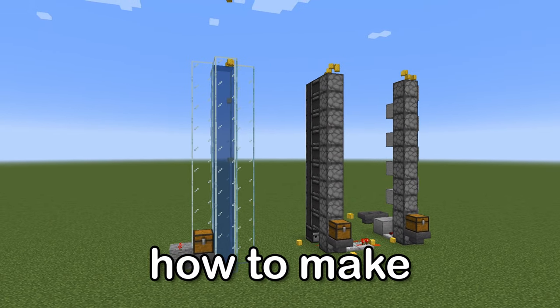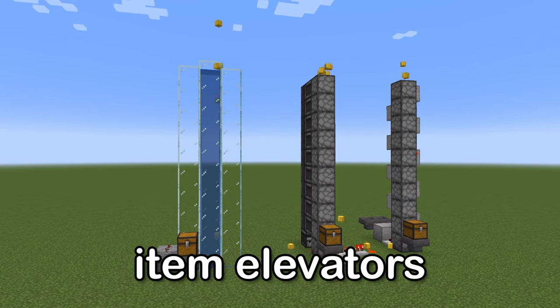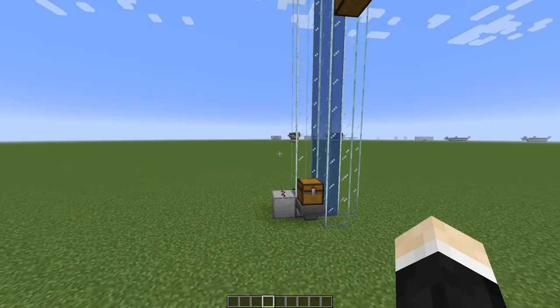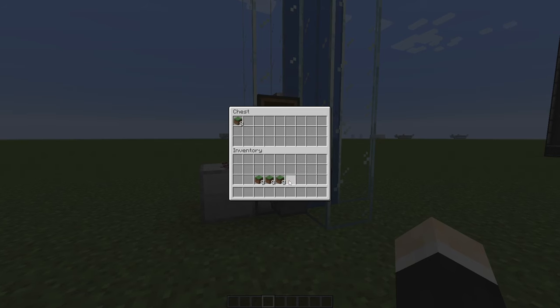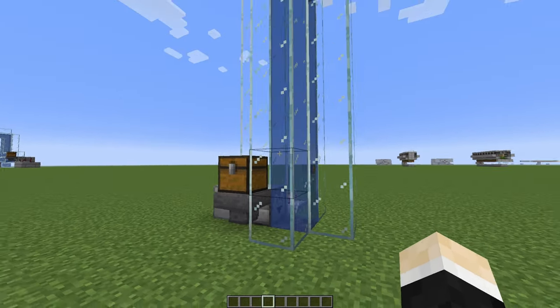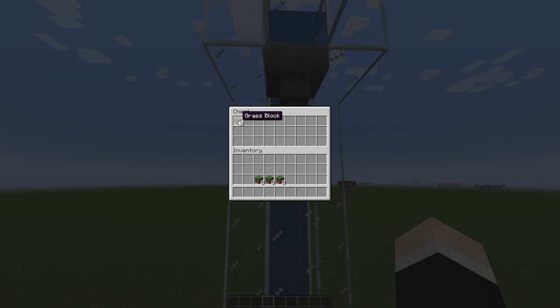In this video I will show you how to make three different item elevators. Let's begin with a simple bubble elevator. Place the items inside the chest and a dispenser or a dropper will shoot them up and they will go into the chest up here.